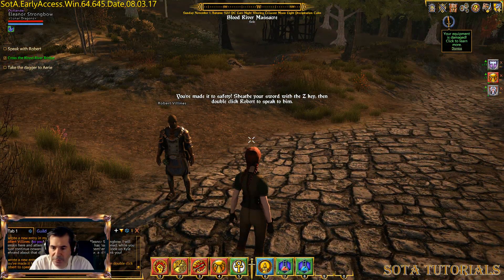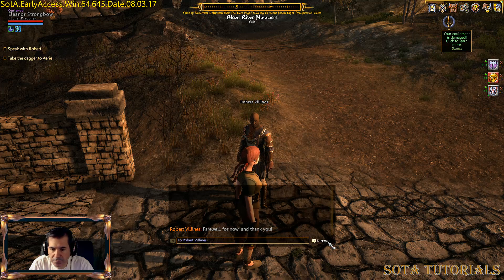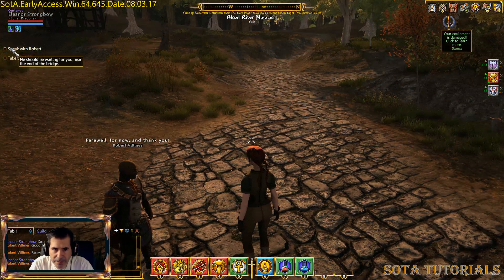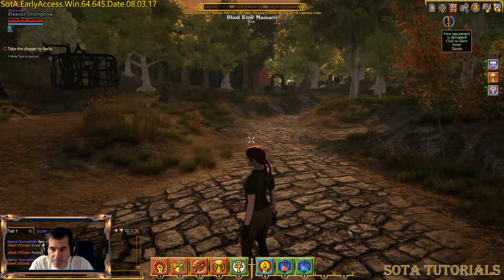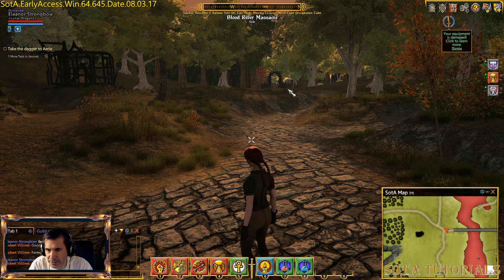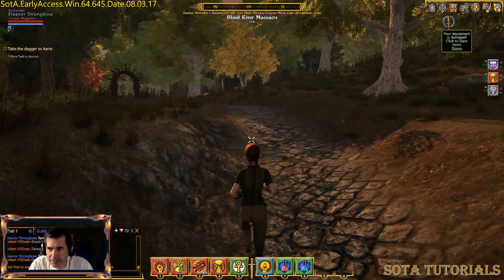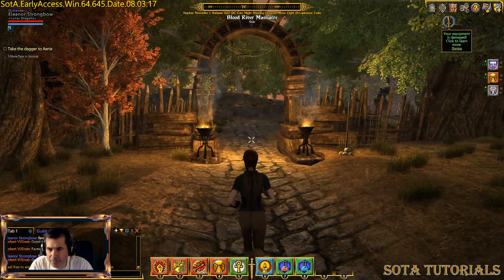We're out here. You've made it safely — sheathe your weapon with the Z key. Let's talk to Robert. Farewell now and thank you. So I'm going to right-click and hide that — it's still a bug in here. I am looking at the map. Basically there's not much out here. This is the exit — it's the path that goes off into the nowhere land, there's an archway there. That's the exit to get out of here. My next destination is Aerie. That's gotten me through the basic entry scene. Now I'll pop out to the world map and show you the end map, then I'm going to cut this video here. The next one I'll go to Aerie and show that.